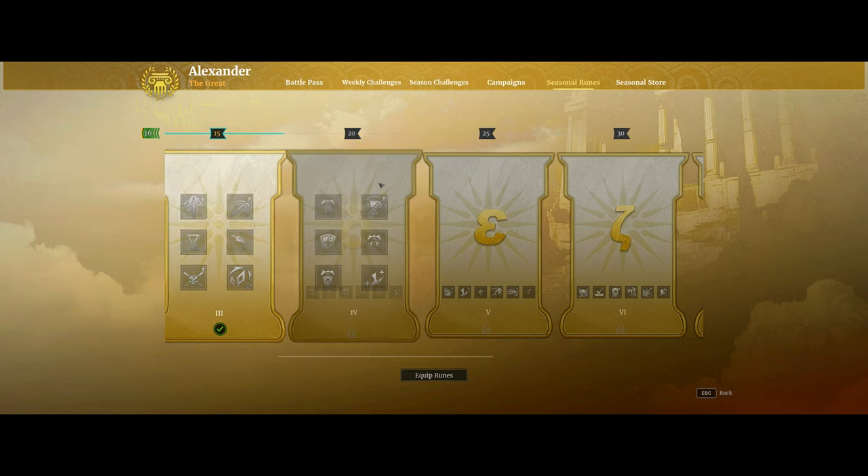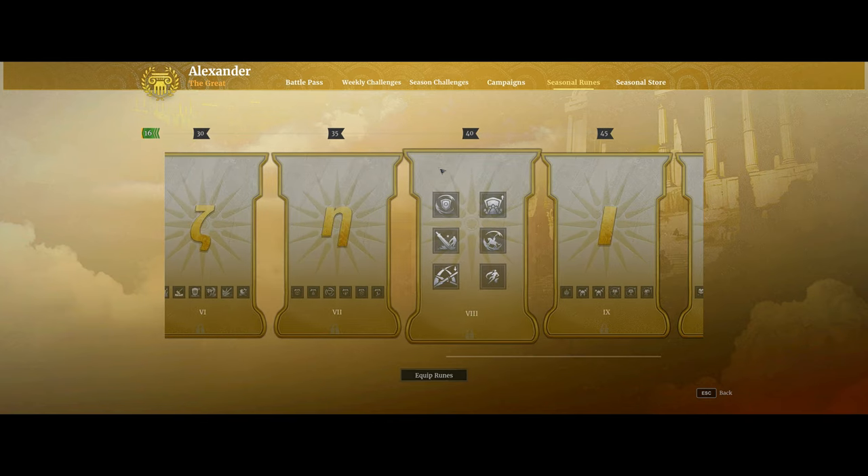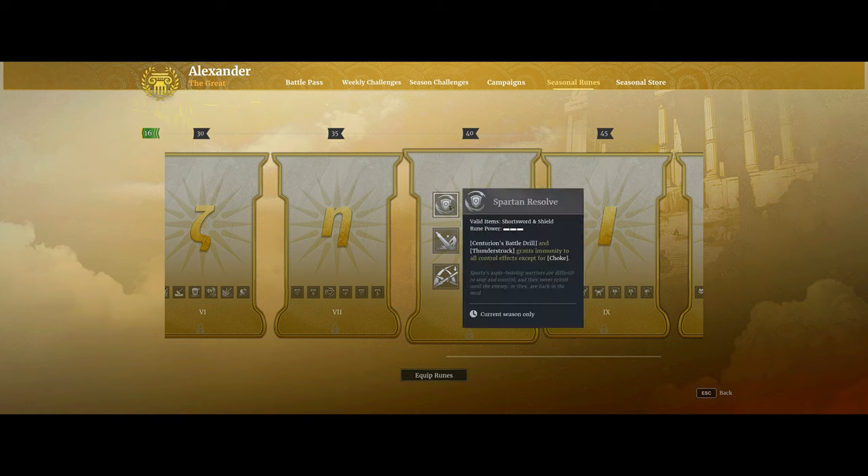As an honorable mention, the other new runes that Shortsword is getting this season: Spartan Resolve is the main one to call out. This will grant immunity to both Thunderstruck or Centurion's Battle Drill, whichever ultimate you pick. I think this is going to help a lot for any Shortsword build, because it basically means you're not going to be able to get stunned out of those during a teamfight. I've gotten stunned out of my Thunderstruck a lot in big blob fights, so that will help a lot.